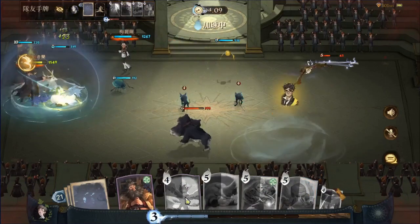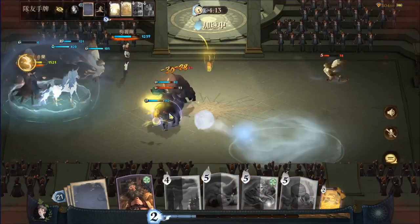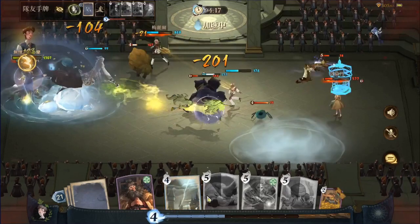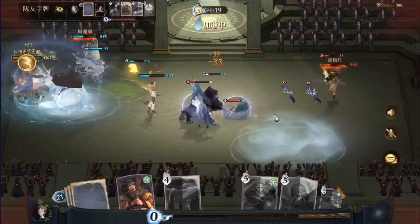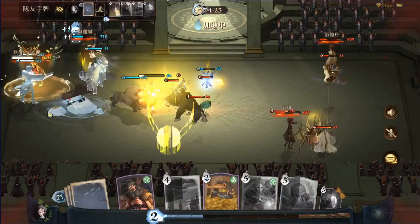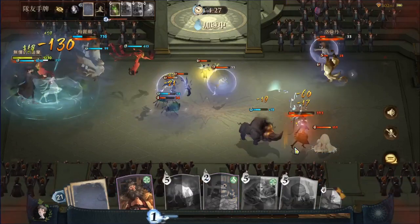So definitely check out Neville Longbottom's Echo when Harry Potter Magic Awakened drops because he will become one of your favorites — I promise you. Inside PvP, inside the Forbidden Forest, he's good all around. He definitely shines more in duo mode, but check out Neville Longbottom.